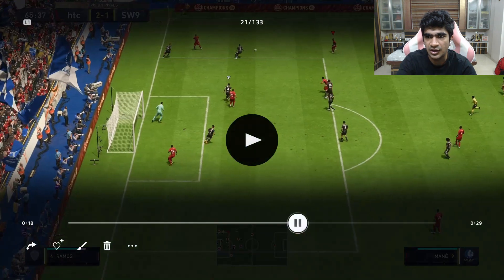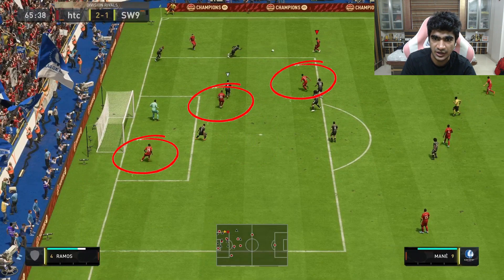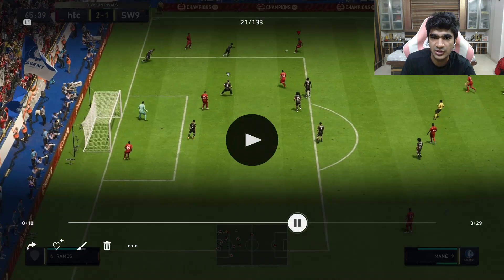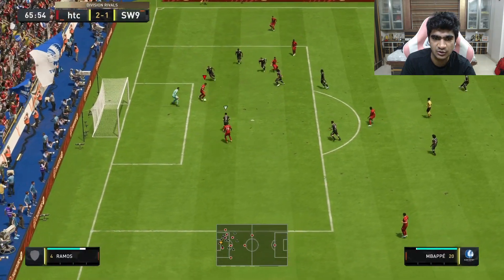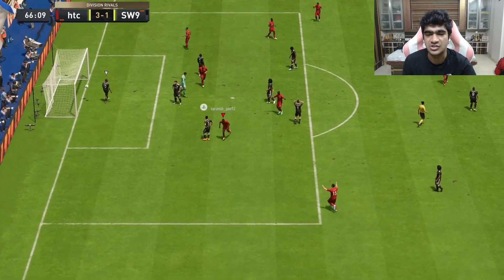Now I pass it back to Mane, and Mane has two, three people inside the box already for him. So what I do is I just play a first time ball, I look for Mbappe, I play Talavran, and as you can see, it's such a nice goal.